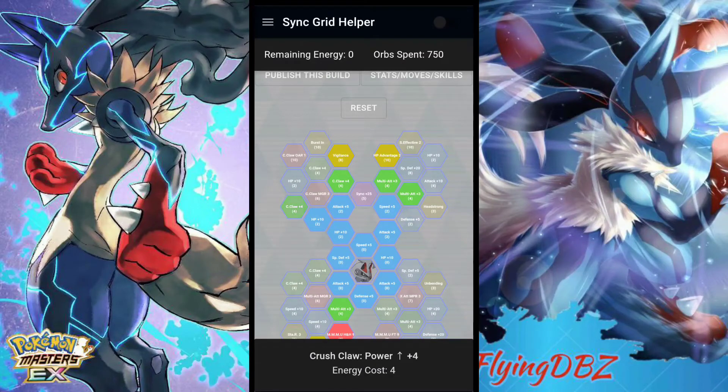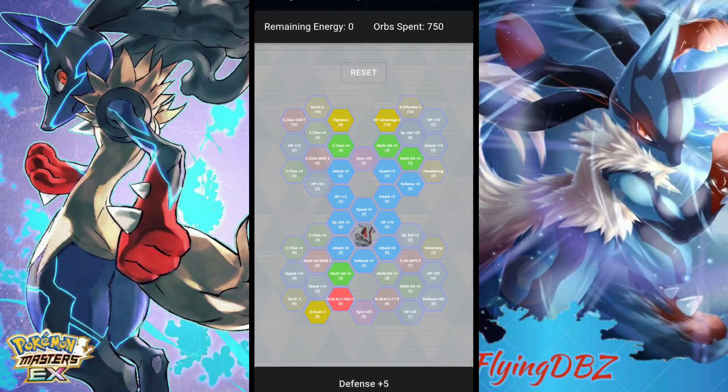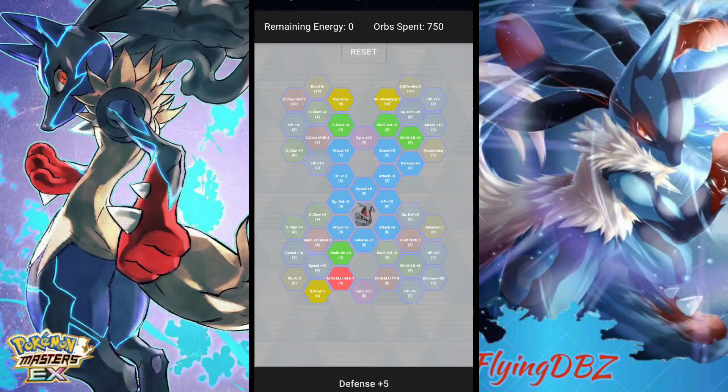This is a pretty expensive grid — about 726 energy. His grid isn't really the best, but it is good for what he can do and it could have been better. I'm not going to be summoning for the three family members because they're not a Poké Fair, so they're going to come out on other banners in the future. If a Halloween Cynthia banner comes out, all three sync pairs will be on it. So I'll just skip this and summon when the banner is more valuable.